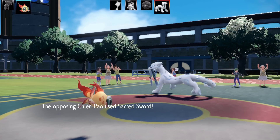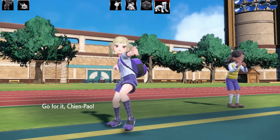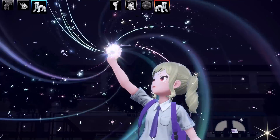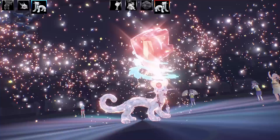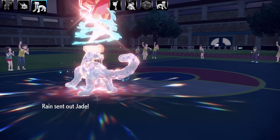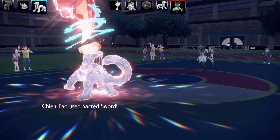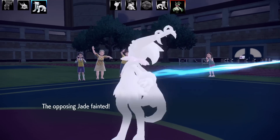The opponent's Chien-Pao goes for a Fighting Tera. I know it's probably going to use Sacred Sword, so I wait. Chien-Pao gets wrecked - that's four Pokemon down, only two more to go. Next Pokemon is another Meowscarada - it's everywhere, so many people are using this because of its ability Protean, which has been nerfed to only work once. Going for my attacking move - that's the end of Meowscarada. Outspeeding easily.